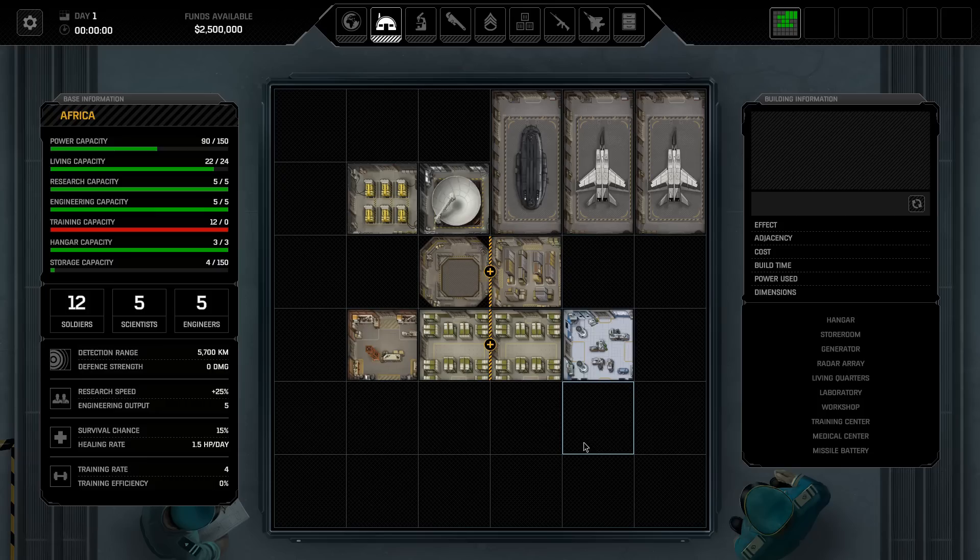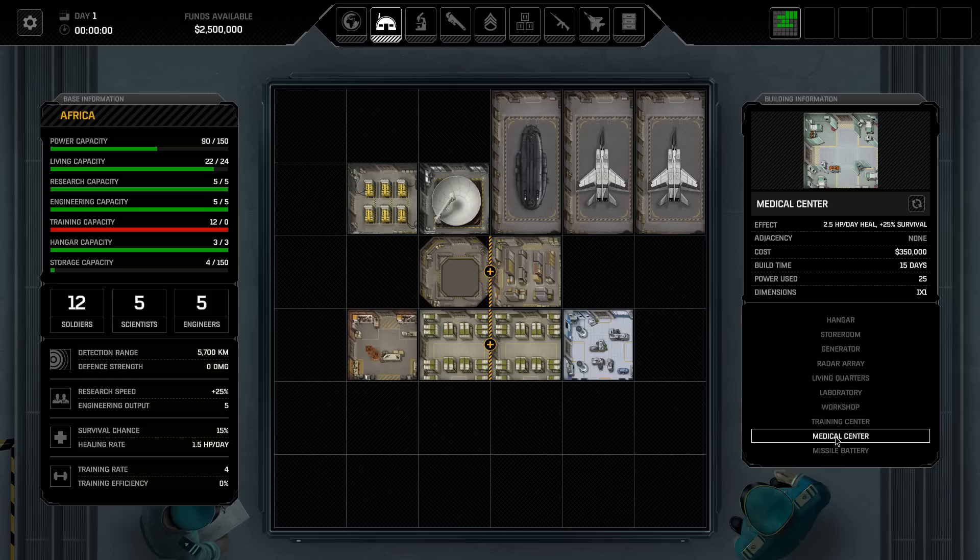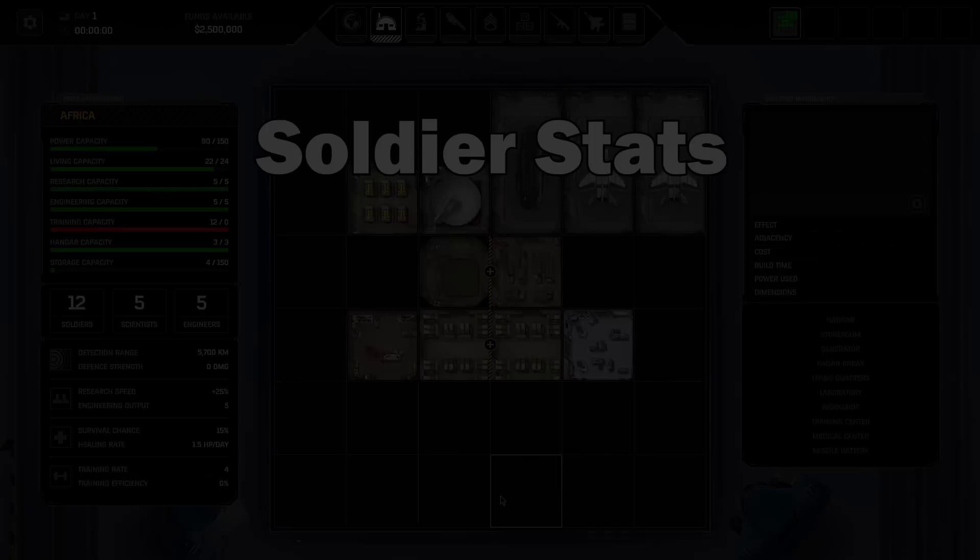In order to house more engineers or scientists, not only do you need to build an additional laboratory or maintenance bay, you also need to increase your barrack space. Barrack space doesn't just give you access to additional soldiers — it also gives you access to additional specialist workers. So if you've built another laboratory and wonder why you can't hire any more scientists, it's because you've got nowhere for them to sleep. A medical center is also a very useful one-of to build in your starting base. It costs quite a lot of money, but that extra 25% survival chance is very good for soldiers going down in missions.